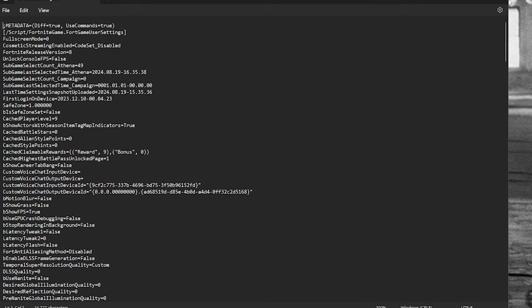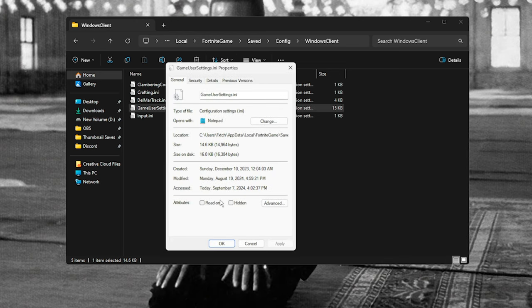Opening up your GameUserSettings — I want to mention you can keep the 'read-only' attribute unticked. It used to be a big myth, and I used to say it myself. Having it ticked as read-only means Fortnite won't change anything in your settings, which sounds good, but when there's a new season with cutscenes and such, it causes more damage than good. So keep this unticked.